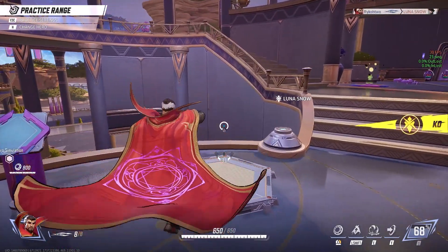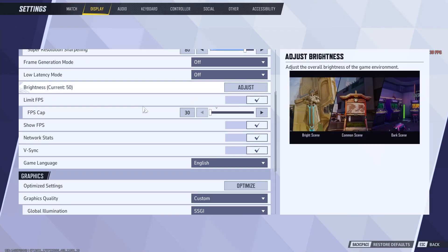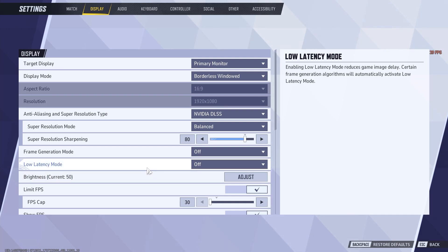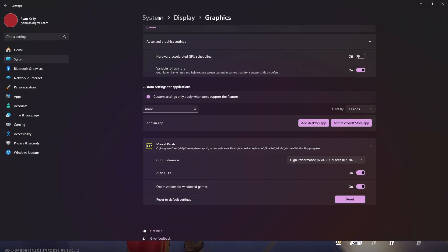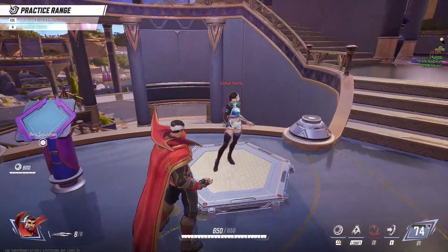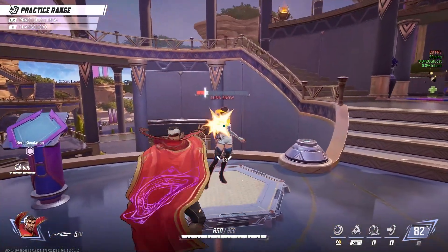The first method is by going into your Marvel Rival game settings and changing all the settings in display to optimize performance. The second method is by going into your Windows settings and changing all of your graphics settings in there. Let's get started with the Marvel Rival settings and all the things that you should be doing and how they work.